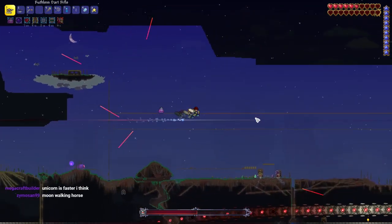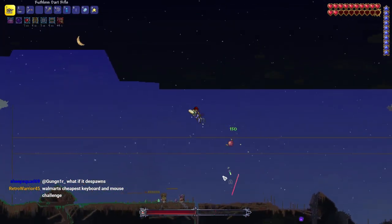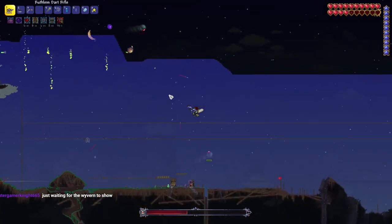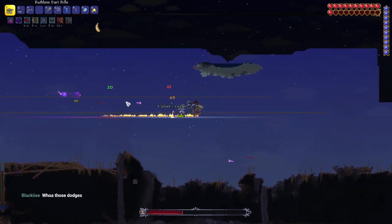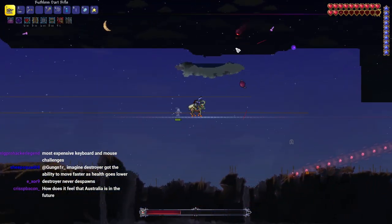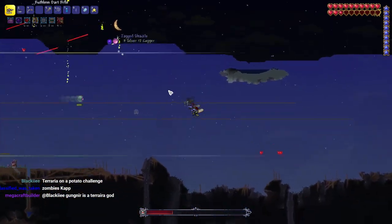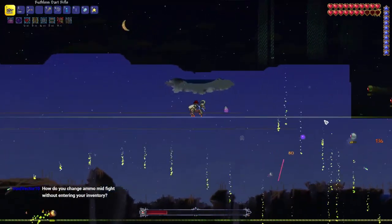I should also mention I was swapping between Crystal and Cursed Darts in my inventory - a stack of 20 alternating, so the Crystal Darts helped a lot with the Probes because they have the homing ricochet, and the Cursed Darts do a lot of damage to Destroyer because of the trails they leave. With those two combined I could reliably take out Probes and deal good damage without getting overwhelmed.